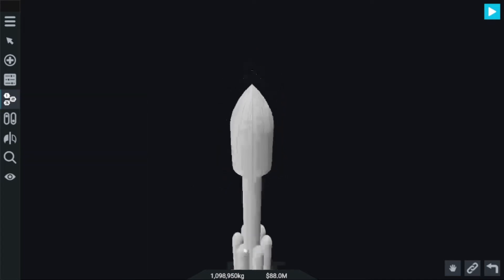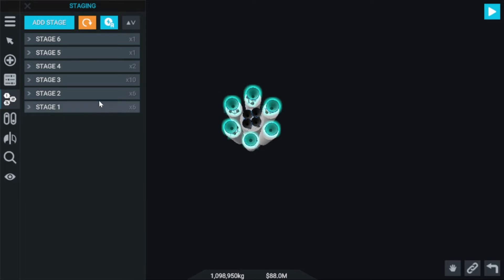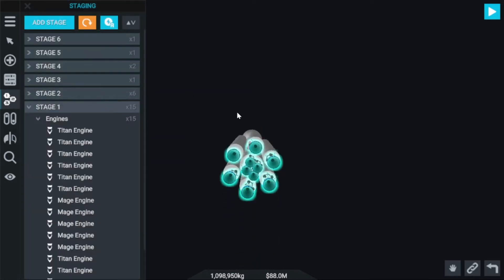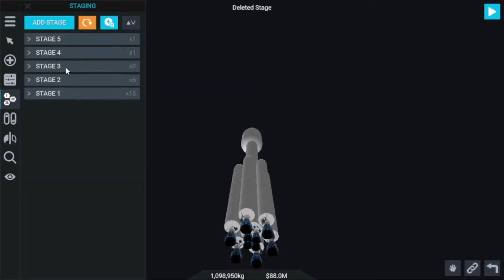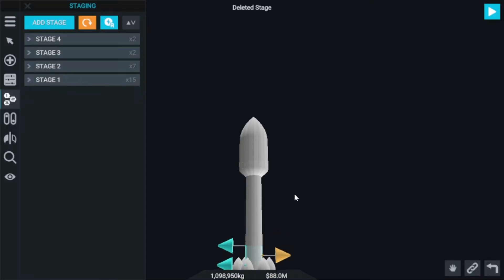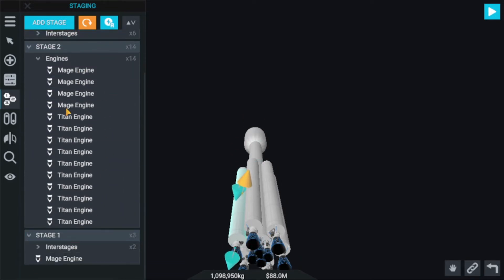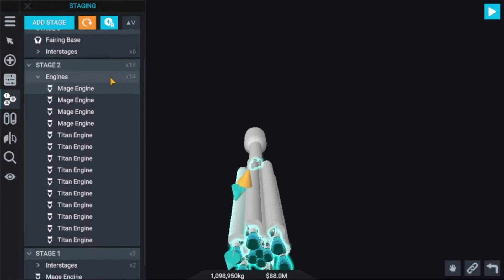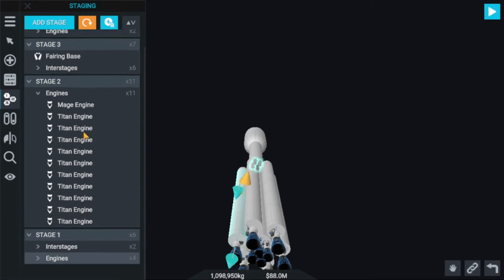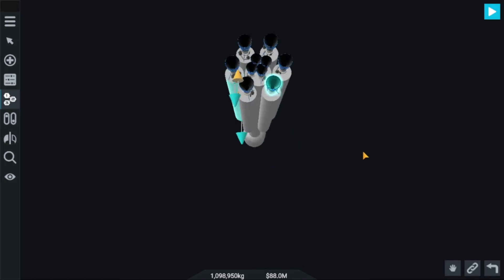Let's check out the stages. First we have 6 engines. Yeah, it is 6 engines, and then we have the inter-stages for removing that, and then we have 4 engines. Let me collect all these Mage engines — I think there are 5. Mage, Mage, Mage — 4 engines and 5 Mage engines. These 4 engines go.